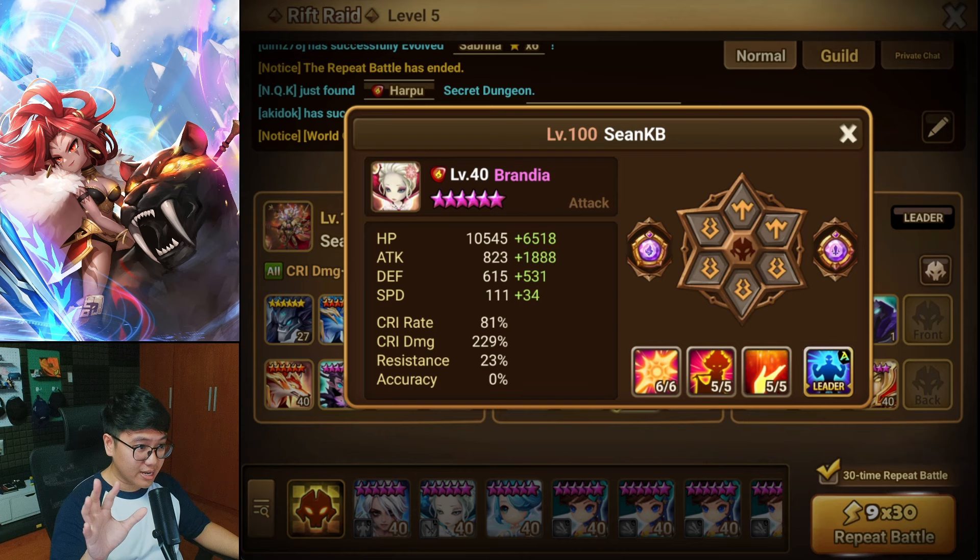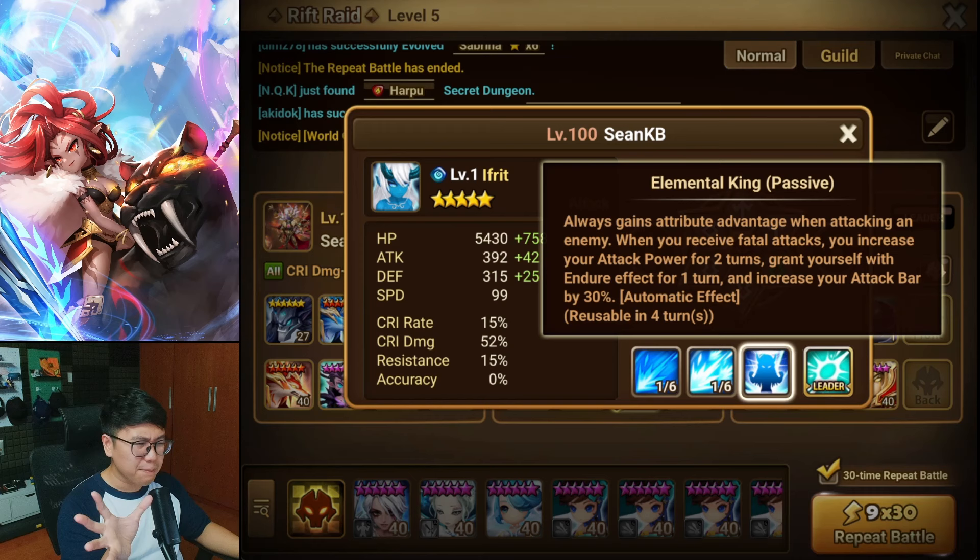Remember, the speed tuning is very important. Because if you are slower, then Theomas will get a turn when he gains the attack bar — very annoying. I wish they had buffed Theomas with a vampire effect or counter attack or something, and not the attack bar mechanic.